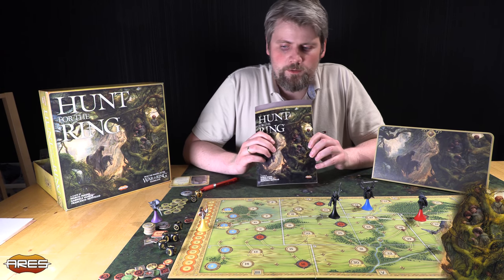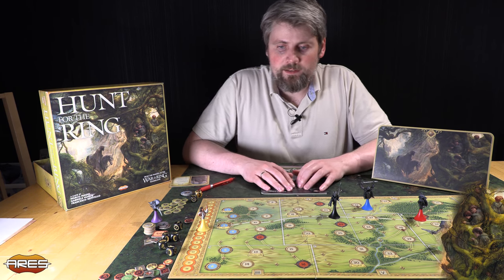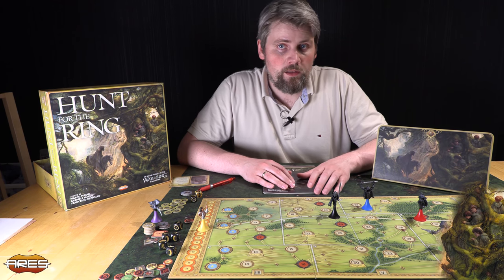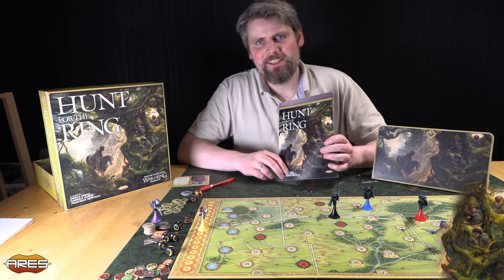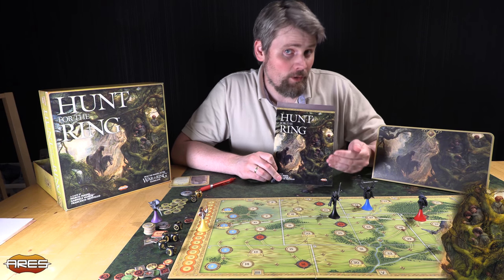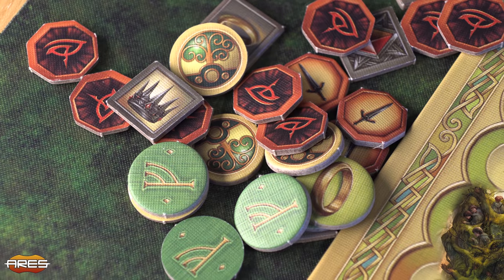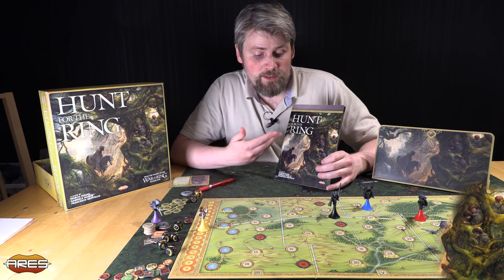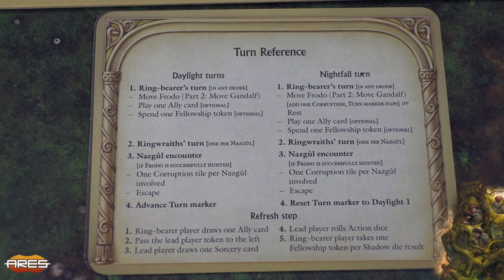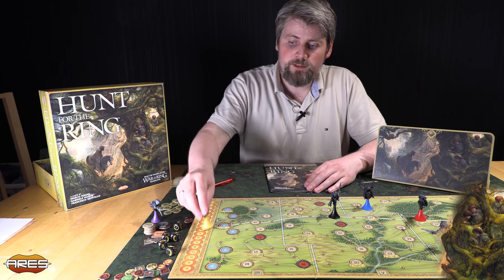Ja, det er Hunt for the Ring. Før jeg kommer til konklusjonen, må jeg nevne reglene for spillet. Jeg skal sammenligne den litt med andre skjult bevegelsesspill, som Fury of Dracula, Spectre Ops, og Letters from Whitehall. Denne regelboken er en byrde å komme igjennom. Reglene er ikke dårlig skrevet, absolutt ikke. Men som jeg prøvde å vise innledningsvis med instruksjonene for å sette på ringen, det er den slags mengde ord han bruker for å si «sett ringen på fingeren». Boken har masse eksempler, og det er ikke nødvendigvis dårlig, men det er så mye av det.